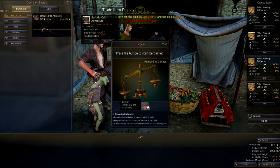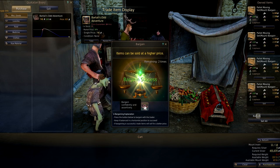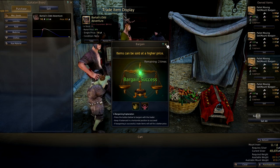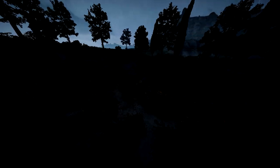So that's pretty much the basics of trade runs. Here's a quick summary: you can purchase a variety of crates from different trade managers depending on your trading level — the higher your level, the better the crates you can get. The further you travel, the more money you will make as long as the nodes are connected. Make sure you're doing trade runs in both directions, e.g. buy at Velia and sell at Calpheon, then buy at Calpheon and sell back at Velia.